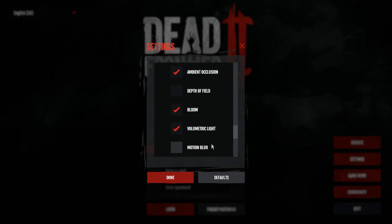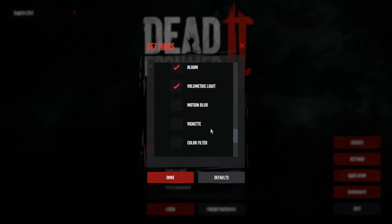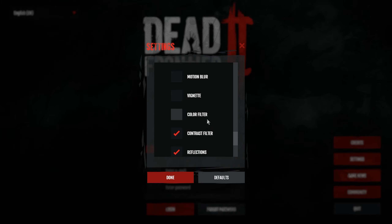Bloom I keep on, though sometimes I keep it off depending on the game. The bloom isn't too egregious in this game. Volumetric lighting I love to keep on - it looks beautiful. Motion blur I turn off straight away. Vignette I don't want either - it just obstructs the vision and makes everything a little darker.